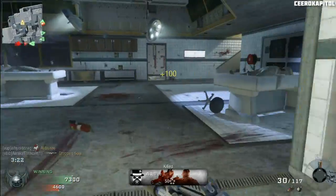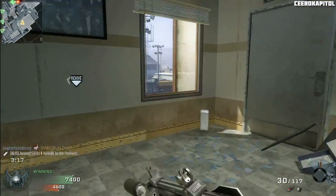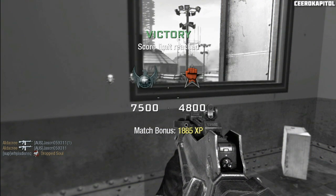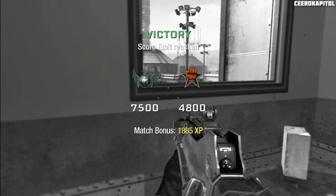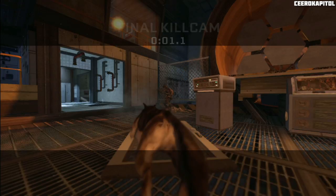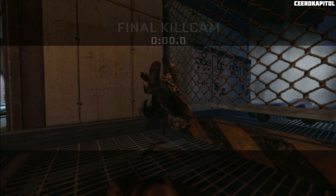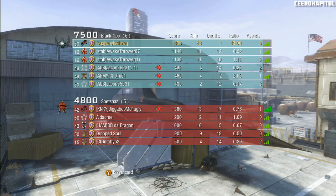Then she comes to our room and says she can take care of the door now, and my roommate goes, 'How was it?' — she turns beet red and doesn't say anything. That's the story of how we caught our very good-looking female RA. Anyway, I end up winning this team deathmatch game — we win 7500 to 4800, and I end up going 43 and 1. Thank you guys for watching and stay tuned for more — peace.